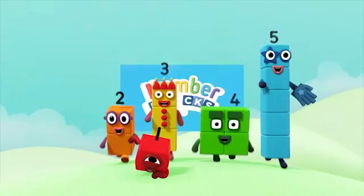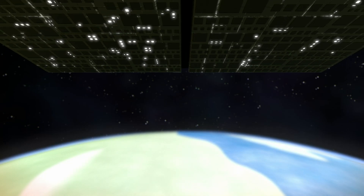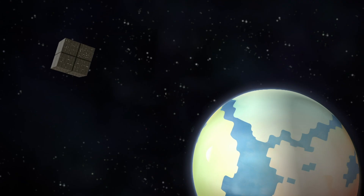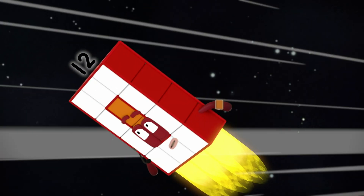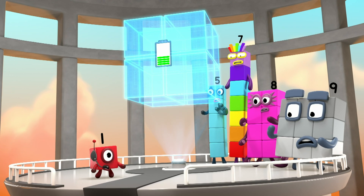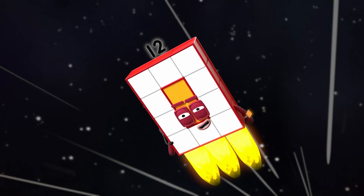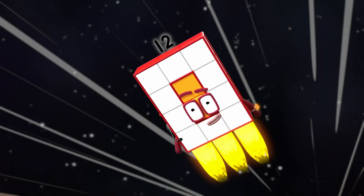You can count on us with a number of blocks. Come in, number base. I'm in position and heading for the block star. Careful, 12. The block star's battery's running out. You need to change it before the whole thing drops out of the sky and smashes into number land. That block is no match for a super rectangle like me.